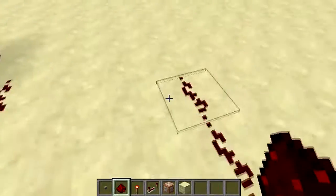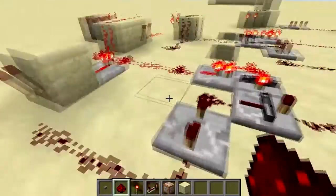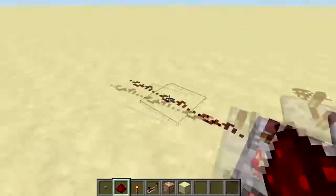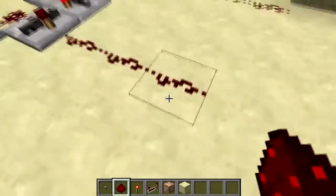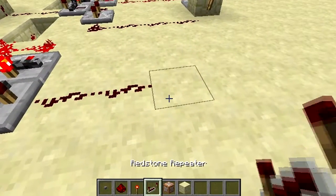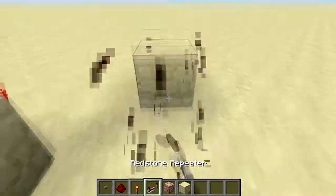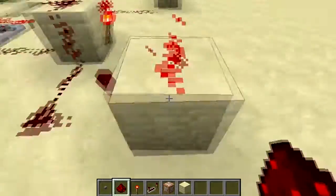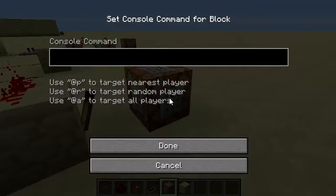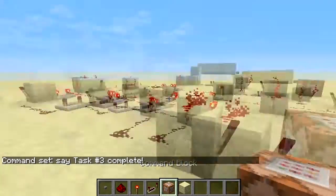You can keep this going forever, but this is just an example of how you could use this. You don't need it just for command blocks — you could use it for traps or really anything. You could have people go through a trial of having to fight monsters, where they have to press the button over and over again and it summons more monsters. Then we lead on to the next task, same T flip-flop thing, redstone torch, redstone torch. I'm only going to do three tasks here. And then this will lead on to task number three complete.